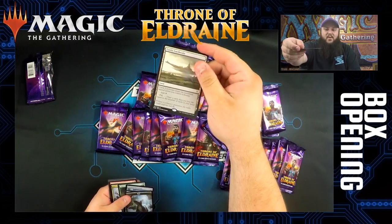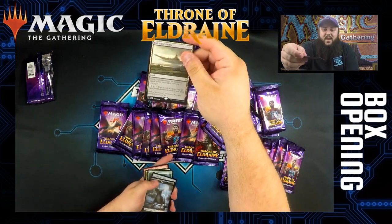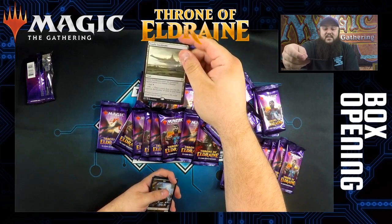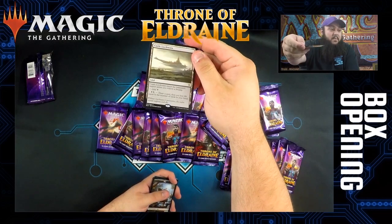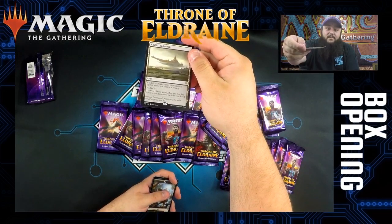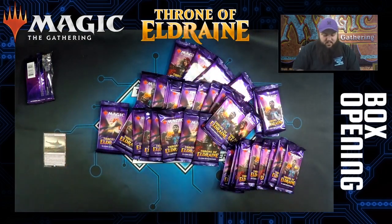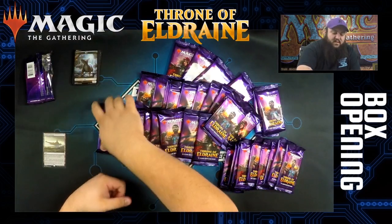For our first rare we have Castle Locthwain. This is the black castle that enters the battlefield tapped unless you control a swamp. It lets you draw a card and then you lose life equal to the number of cards in your hand. Nothing super notable in the rest of the pack.